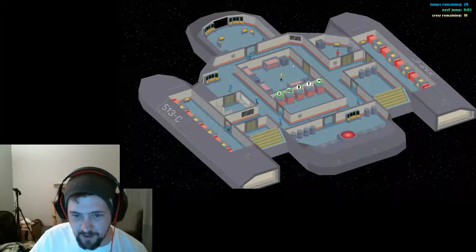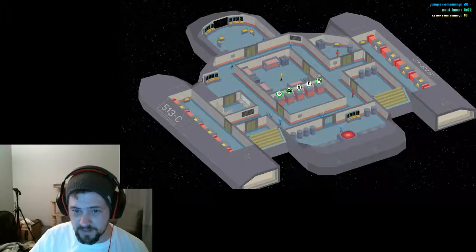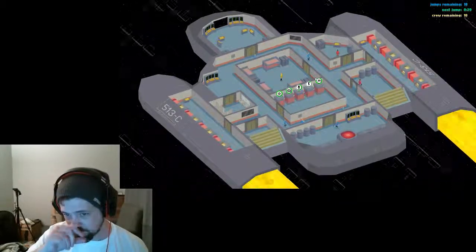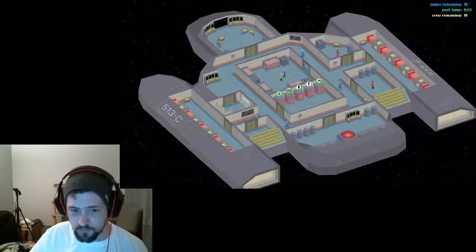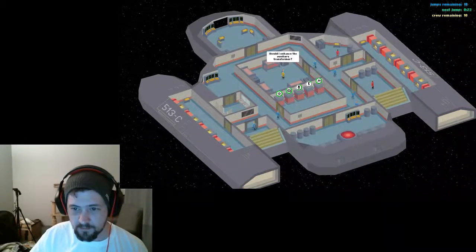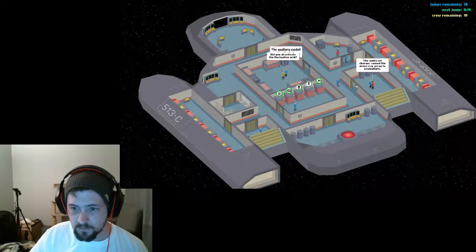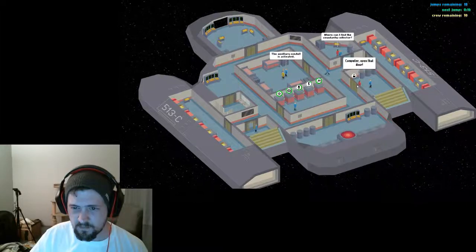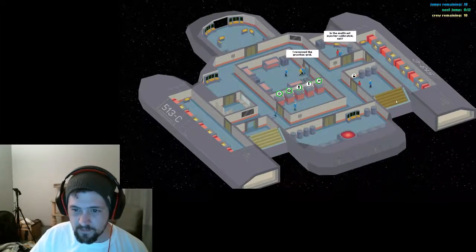All right, we've restarted. We get how to play this game now, mostly. The trash chute is probably the easiest way to get rid of people. Come on, let's get multiple people in there — yeah, that's good! Come on, fill up on me!